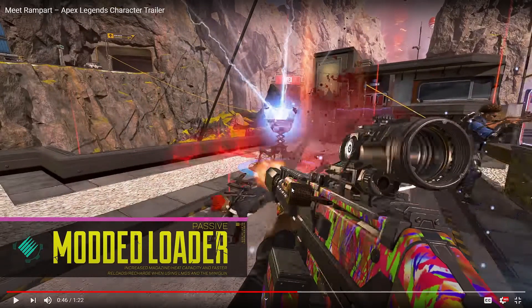Her passive is the Modded Loader, which increases magazine and heat capacity and provides faster reloads and recharge when using LMGs and the minigun. This applies to all LMGs — the Devotion, the Spitfire, and the L-STAR, which is also considered an LMG — as well as her ultimate minigun. We already got a teaser of this in the Always Be Closing Evo mode.